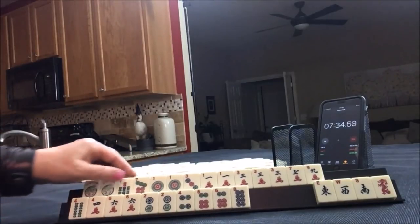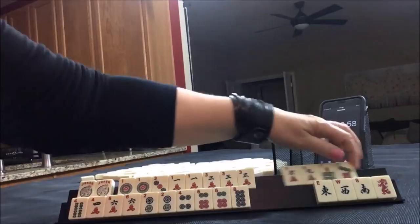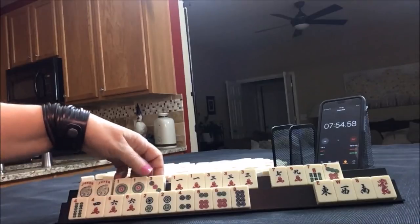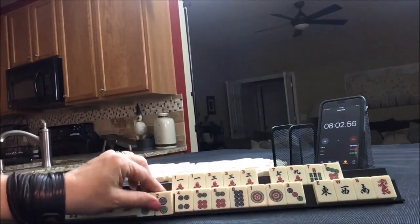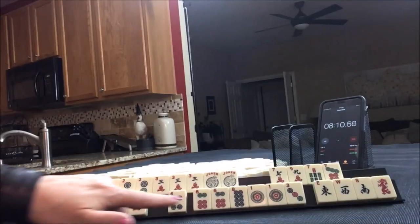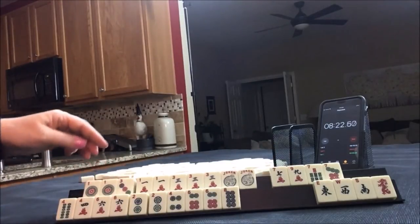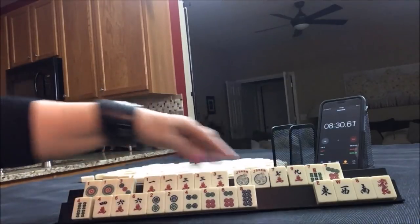Now I think I would need to pick a hand or whittle this down somehow. 1, 3, 1, 3 — let's see. 1, 3, 5. 1, 1, 2, 3 with dragons. 1, 2, 3 with dragons. 1, 2, 4, 6, 6, 8 — no twos there. 1, 3. 1, 3, 5, 7, 9.